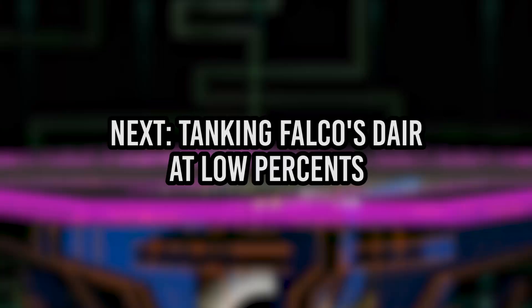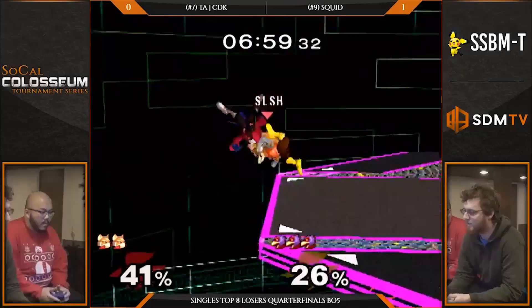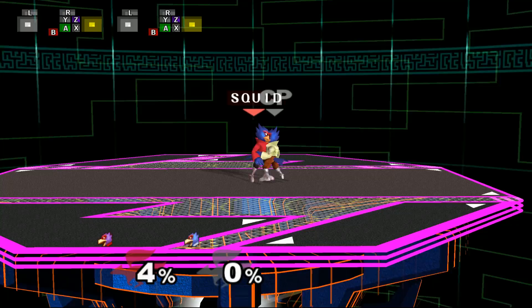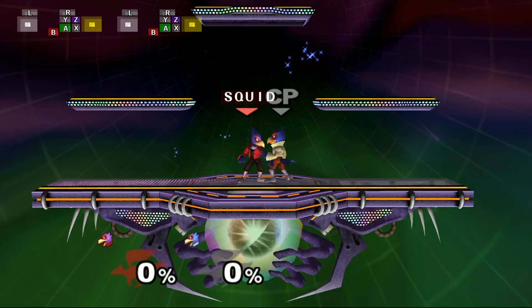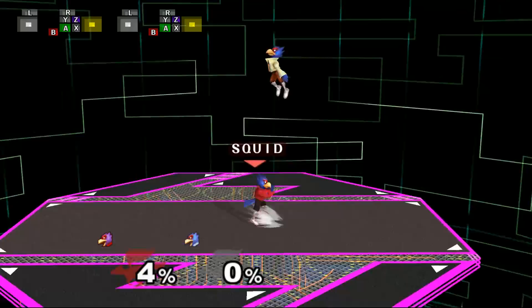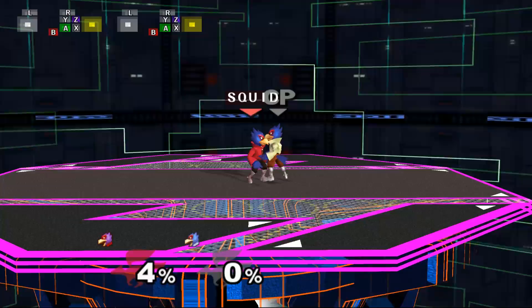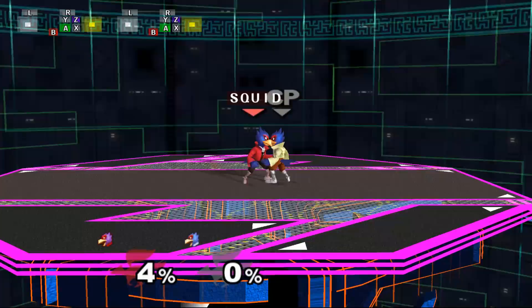Earlier I talked about how it could be good to get hit by Falco sometimes, and you're probably thinking I'm crazy right now. When you're at low percents and Falco Down-airs you while you're in the air, you're actually able to act upon landing before he can. This happens because at lower percents, if you get Down-aired while airborne, you aren't put into the typical tumbling animation and won't have to tech, so you're pretty much able to move instantly when you land.